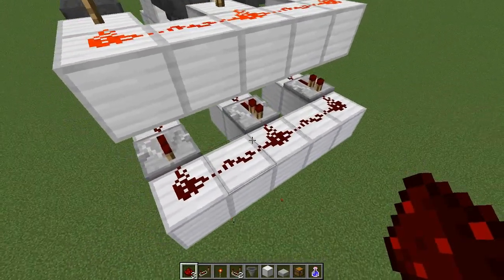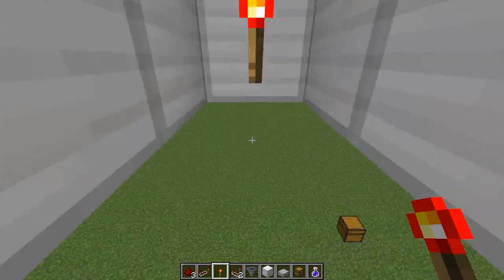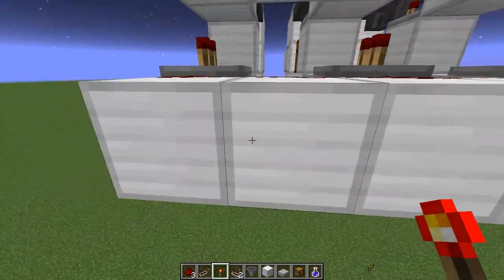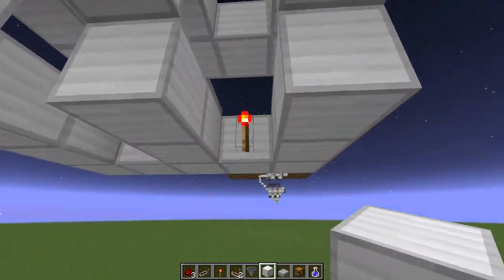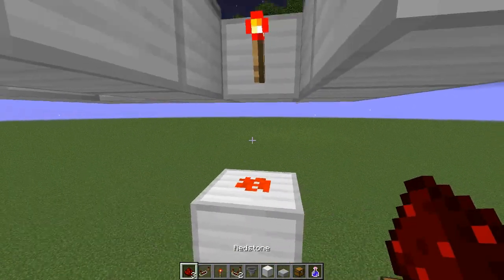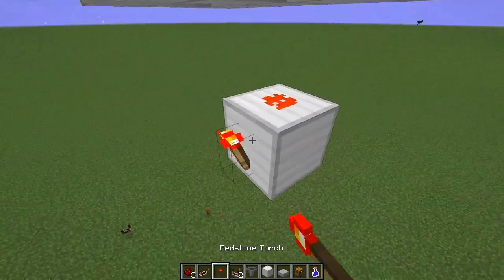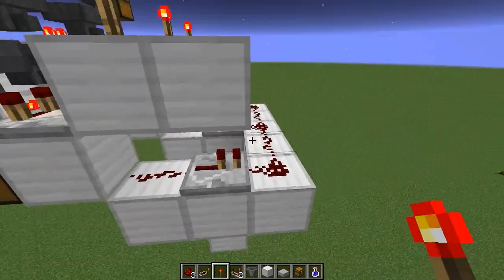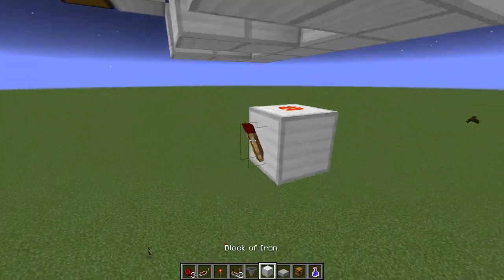So from here what we want to do is we want to put a torch — a singular torch — because we only need one timing system for this. You don't need to put a second timing system here; that would just be pointless and a waste of time. Now this timing system — we want a block here and a block here and a piece of redstone on this. This redstone torch is going to send a signal to this redstone blob which is going to send a signal to this redstone torch and turn it off, so at the moment when nothing's working this torch is going to be off, which is what we want.